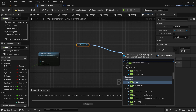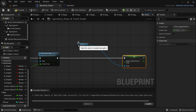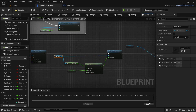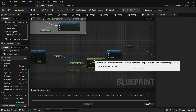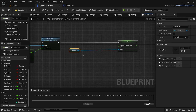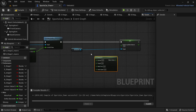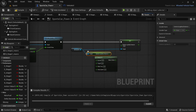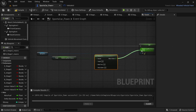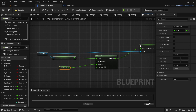Drag in the spring arm for the back camera, drag off and search Set Camera Lag Max Distance. Right click and add FInterpTo, then from the spring arm node drag off and add Get Camera Lag Max Distance. Connect it to the Current under FInterpTo and connect to Set Camera Lag Max Distance. Drag in the Delta Seconds variable and connect to Delta Time. Change the target to 400 and interp speed to 0.5.